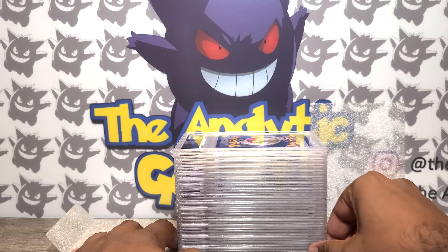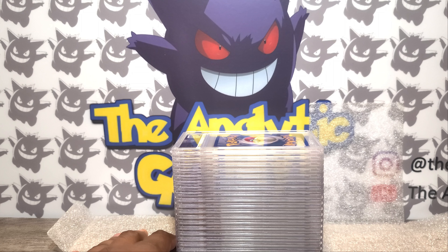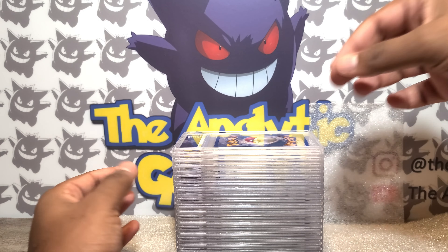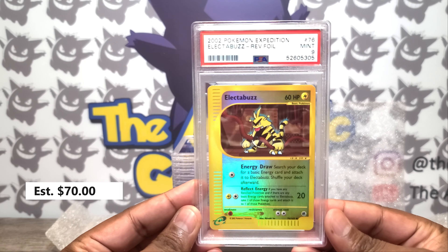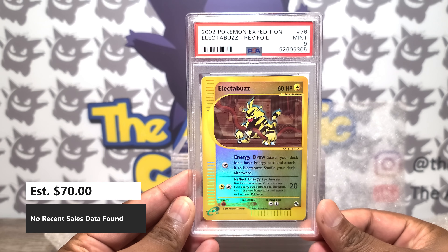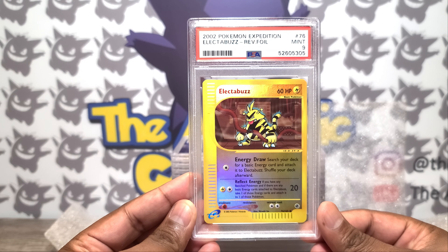But with all that said, friends — PSA Graded Returns. Let's see what this box is, because it's in like the weird mid-range of the card, so I have no clue what any of this is. I stand corrected — we have an Electabuzz Reverse Foil, so that's good. Electabuzz: super dope Pokemon card, really dope artwork on this card.